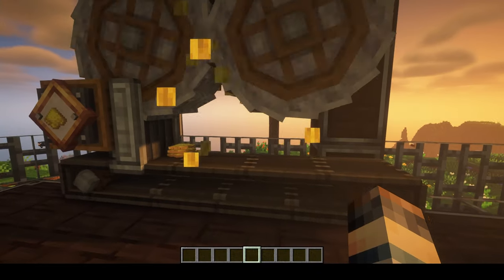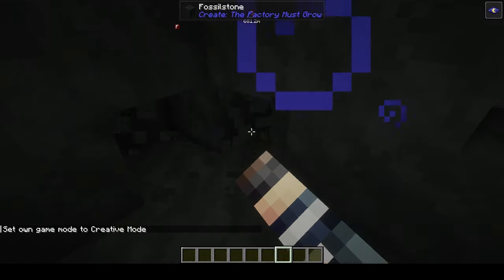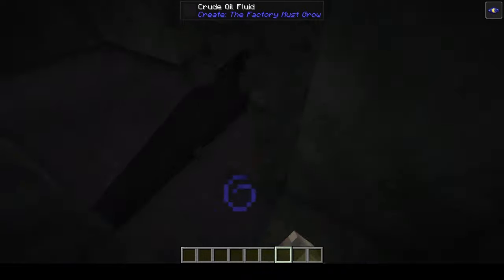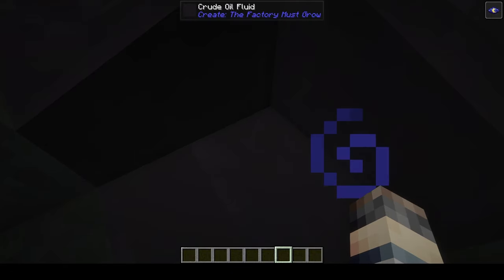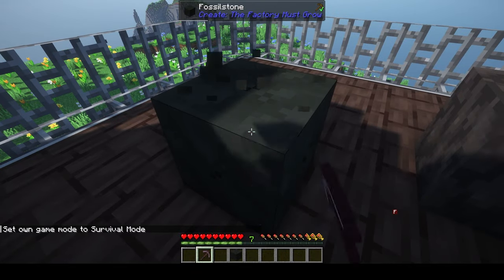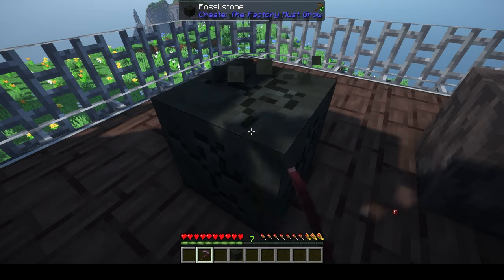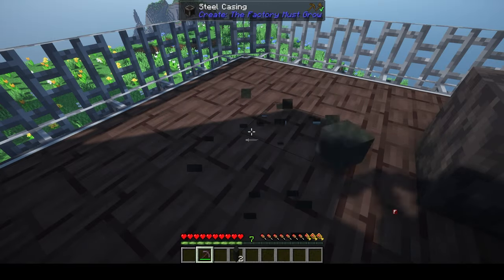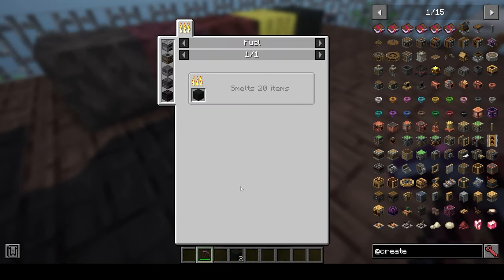Fossil stone spawns in geode-type clusters, just a few layers thick, and has crude oil inside — so this is an early way to find oil without needing pump jacks. In survival, breaking fossil stone takes quite a long time, similar to obsidian, even with an unenchanted netherite pickaxe. You don't crush it; instead, it's used as a fuel source that will smelt 20 items.